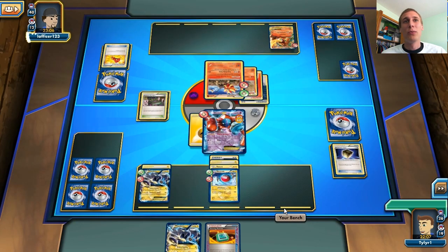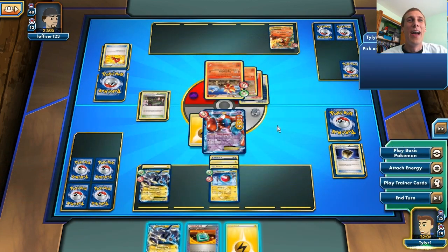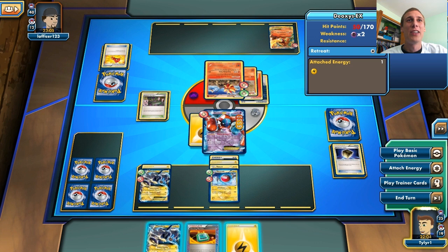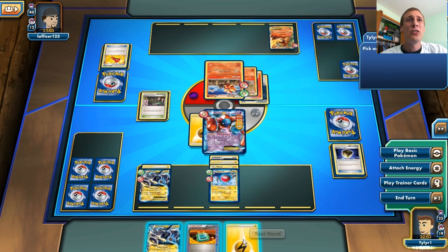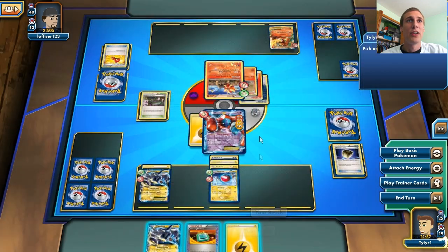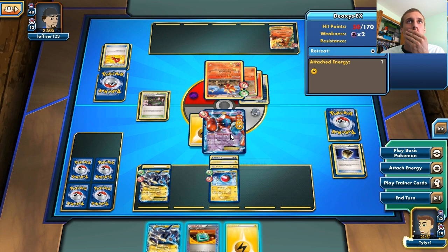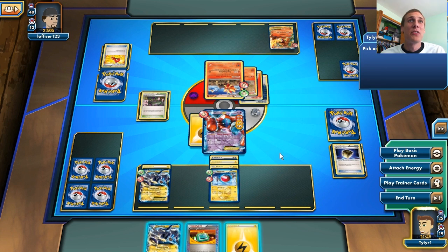I think I'm going to have to use my Dowsing Machine to get a Protection Cube, otherwise I'm going to lose. There is an energy so I can retreat into my Thundurus and just start attacking with the Thundurus. But it's not going to really do anything — it will prevent my Dowsing Machine Electrode from getting knocked out though, which is probably beneficial.